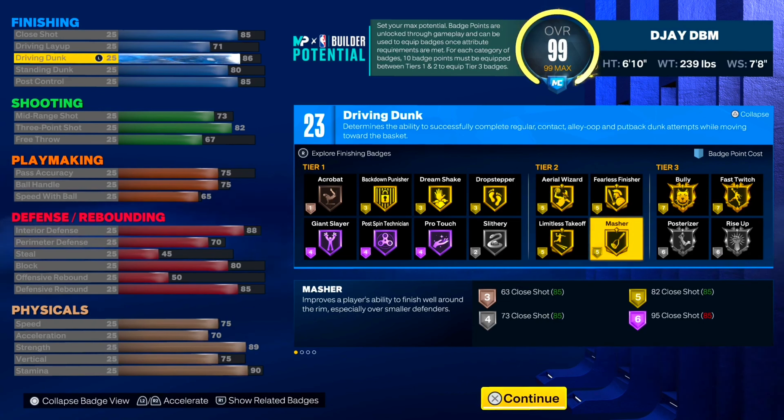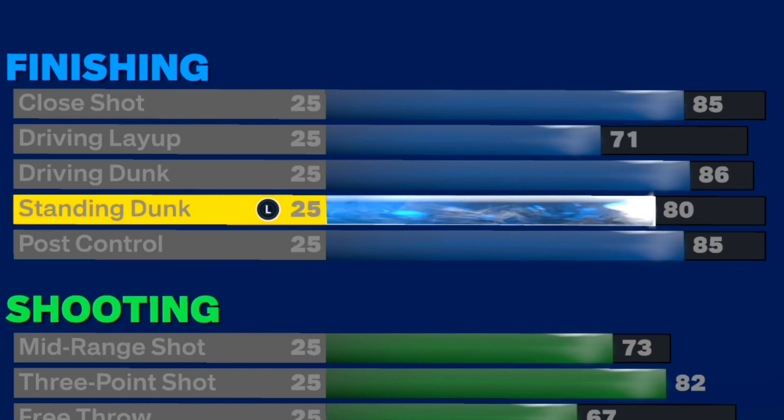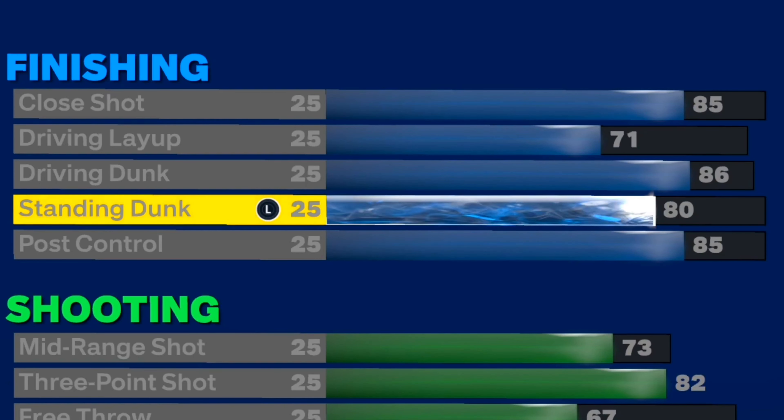For the driving dunk, I went with an 86 because Joel Embiid, if he's gotta, he will punch on your head. And I don't know if y'all noticed, but he can windmill — I'm gonna pop the clip up on the screen. As y'all can see, that windmill is kind of tough. I know it was in open court, but it's still a windmill.